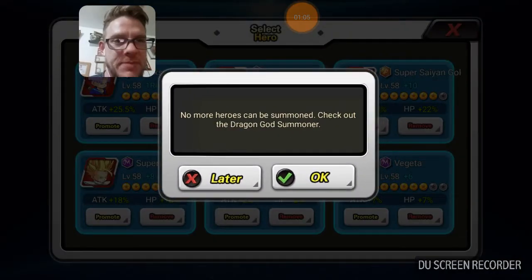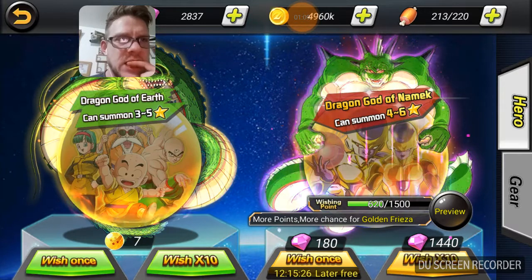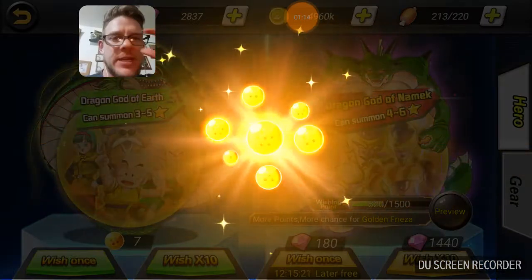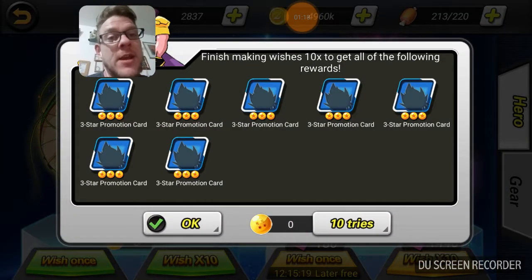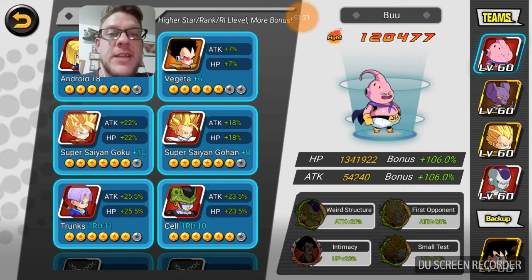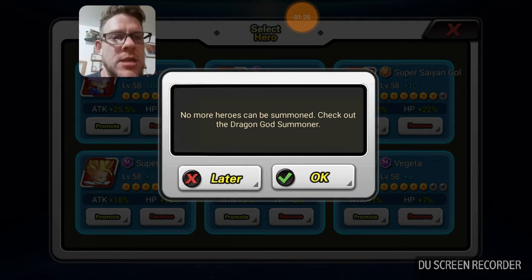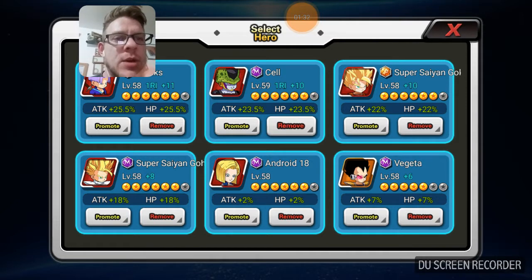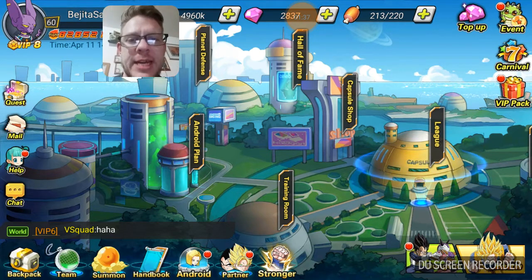Let's take Cell out and replace him. Let's do a really quick summon here guys — let's hope we get a good one. Of course it'll be promo cards because I split every single other card I had. I'm just going to remove Cell really quickly, so I'm going to lose a bit of power as you guys can see, but I don't mind.